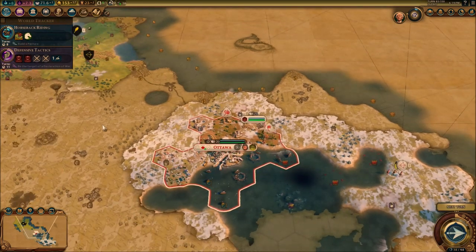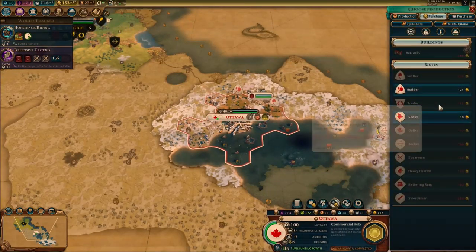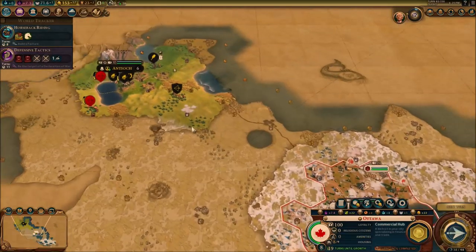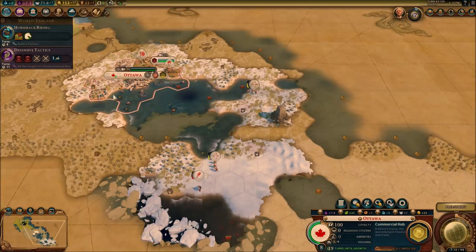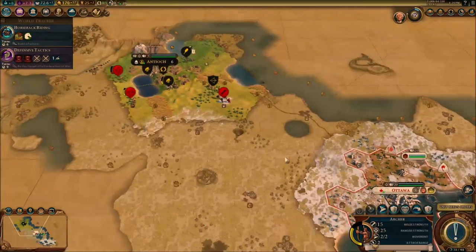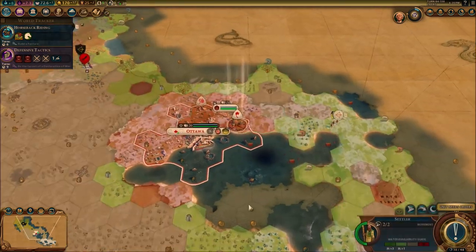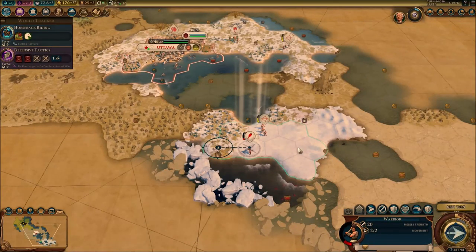I don't think we have anything else. We do need a trader — that's the next thing I'm going to quickly purchase. Afterwards I'm going to quickly purchase the barracks. We need a trader to get more money right now. The storm is raging — it was about to go into my city, but it actually went out just before doing it. That's really good for us.